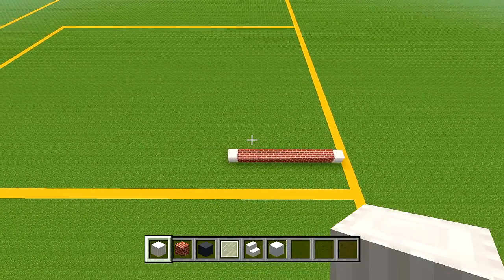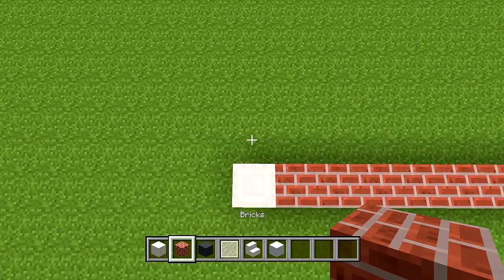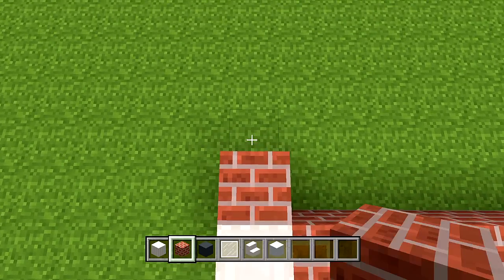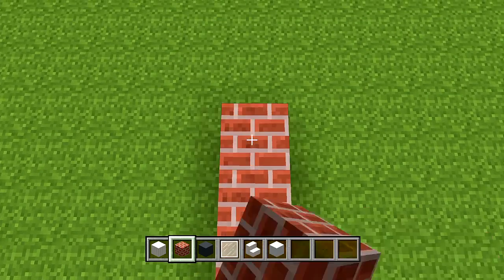Go back to where we left off. At the left hand corner, switch to your brick, go behind this pillar, and place 8.